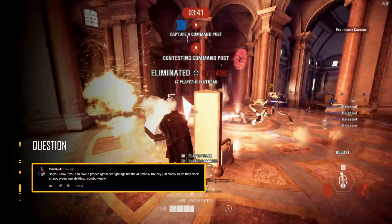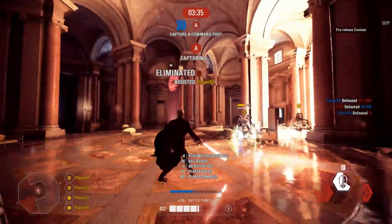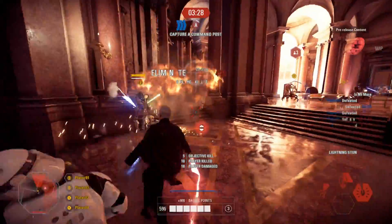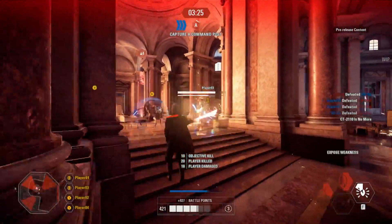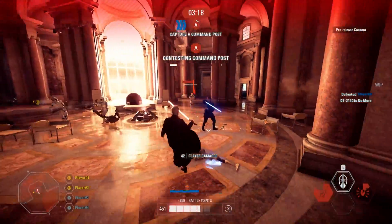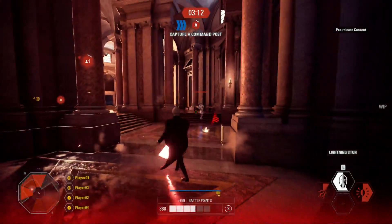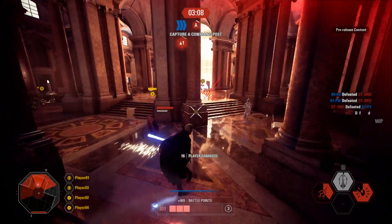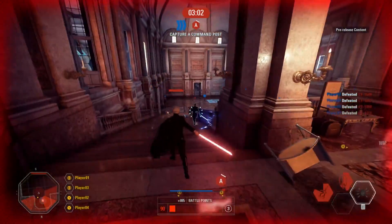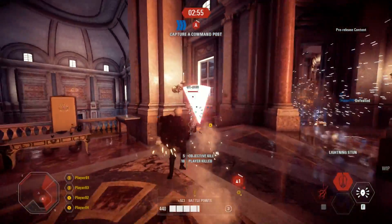Do you know if you can have a proper lightsaber fight against the AI heroes? Do they block, attack, evade, use abilities, or have any combos? This is why I really wanted to make this video, because I don't think Count Dooku was the best first impression. But yes, you can. The AI heroes can jump, use abilities, block, and attack. From what I've experienced, they usually only use abilities when you're in range and won't actively search for players to attack unless you get close to them. They're very objective and defensive minded, but if you get up close to them they will duel you in a normal way. It's actually quite challenging to go up against them, and I think players will enjoy it. You usually have to engage them yourself, depending on if you're attacking or defending.